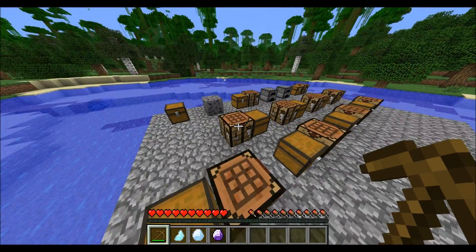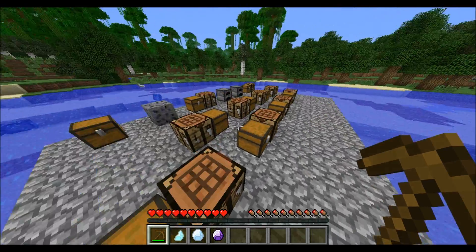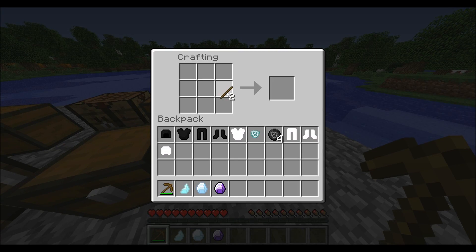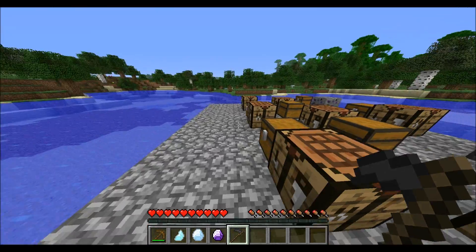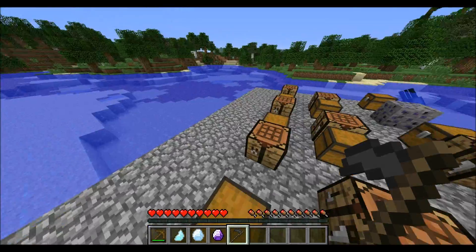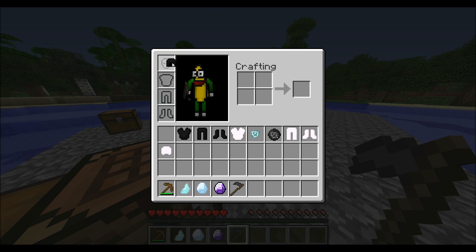Now we'll get to the main feature of this mod, which are the scythes. To make a normal death scythe, you put sticks like so and put soul pearls at the top — that will give you a death scythe. Death scythes are as strong as iron swords when it comes to killing mobs and players. It's completely unbreakable and not enchantable, just like the armor, so it goes pretty nicely with the armor. So I'm the Grim Reaper now — that's cool.